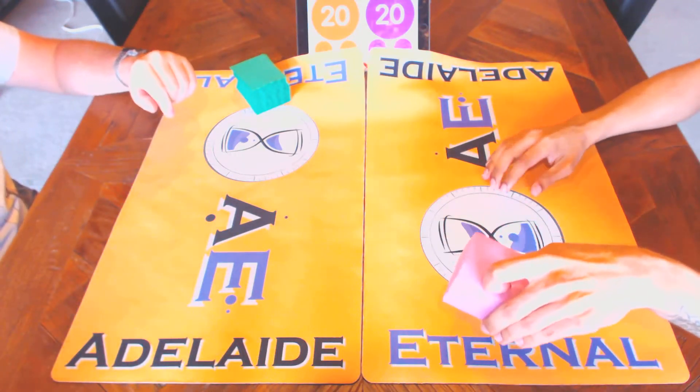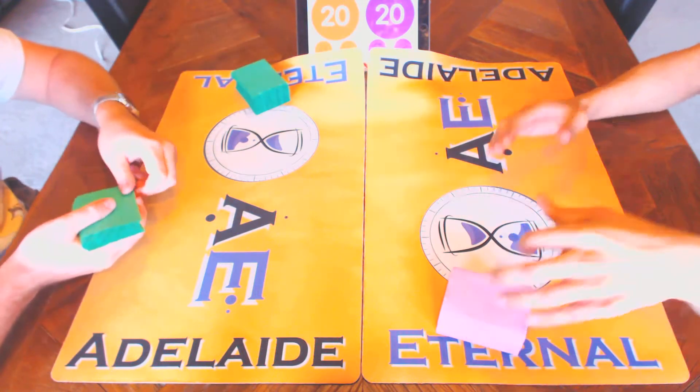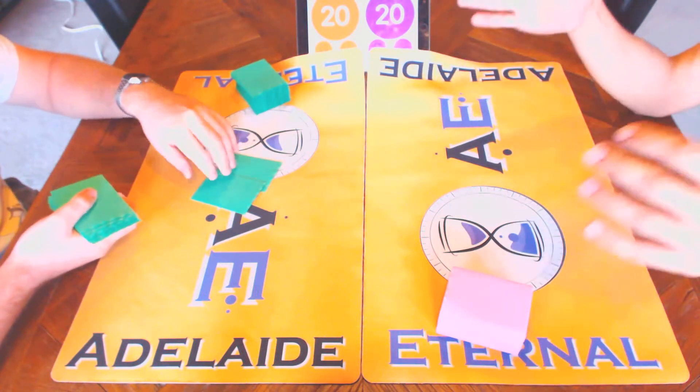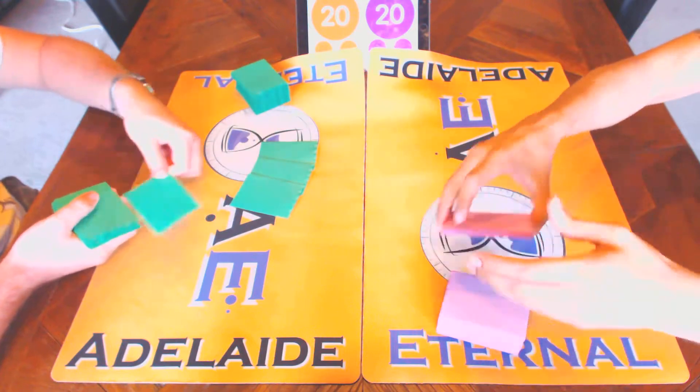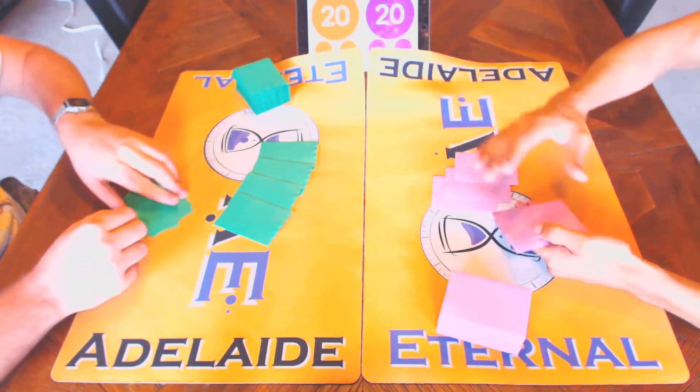Hello everyone watching at home, you're with Adelaide Eternal bringing you some of our play testing. This is a Versus series where we pick two Highlander decks, jam them together, and see who comes out on top. I am here with none other than Beckett Wolf.